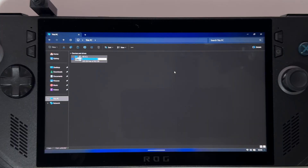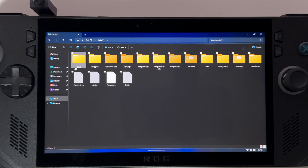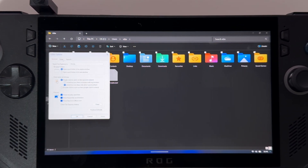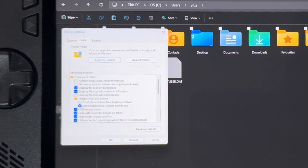First, open your file manager, click on This PC and then open your C drive. In the C drive, open the users folder. Inside the users folder, find your profile name and click on it. Inside here you should have a hidden folder. If you don't see it, click on these three dots, go to Options, go to View, and make sure the option to show hidden files, folders and drives is selected.